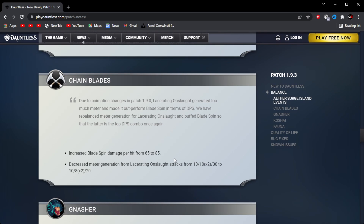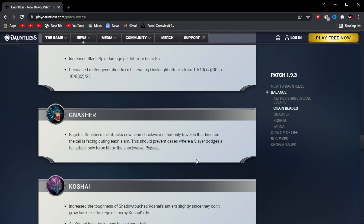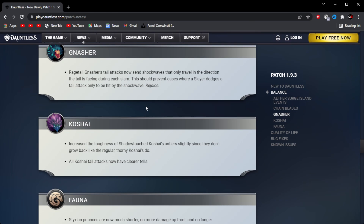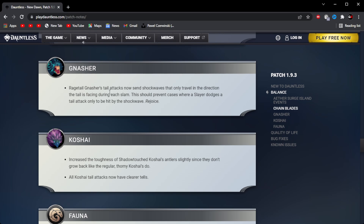Next up is Chain Blades. Increased blade spin damage per hit from 65 to 85, which is really a big buff. And decreased meter generation from lacerating onslaught attacks from 10 times to 30, down to 8 times to 20. Next up is Nayzaga. In rage, Nayzaga's tail attacks now send shockwaves that only travel in the direction the tail is facing during each slam. This should prevent cases where a Slayer dodges a tail attack only to be hit by the shockwave.